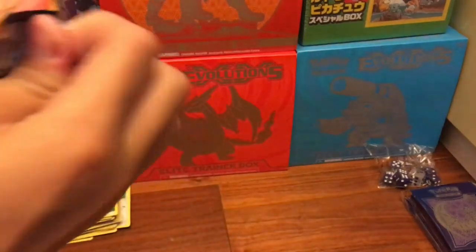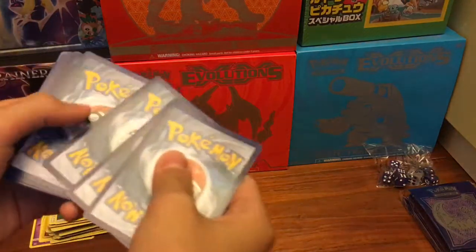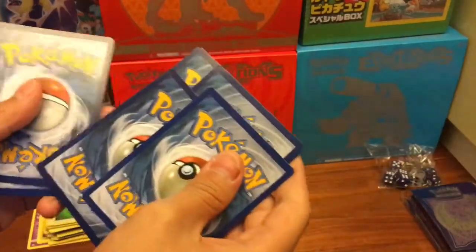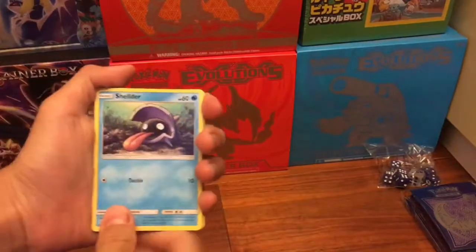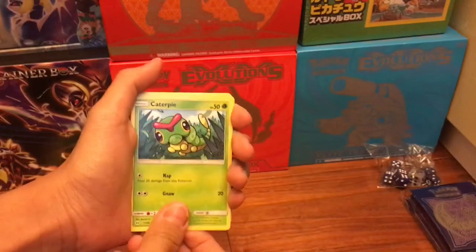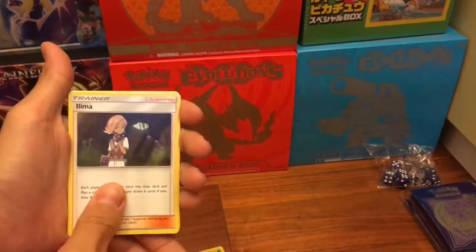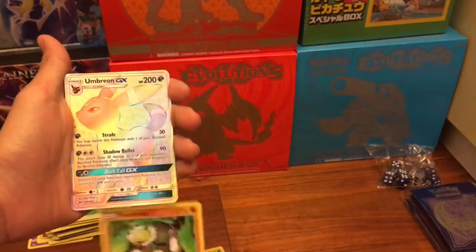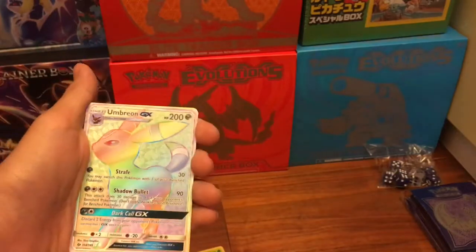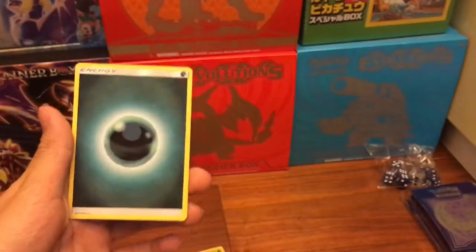Let's do this one two three, one two, put that right there first and let's hope for the best. We got Shellder, Alolan Goose, Ballas - Makuhita, Butterfree. Spinner, trainer, passing - oh my gosh! Oh my gosh we got a HYPER RARE Empoleon! Hyper rare! Let's slap her in the face now! Energy, hyper rare Empoleon - mommy's running away now!